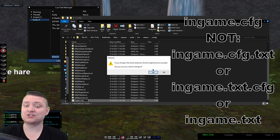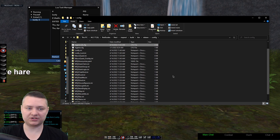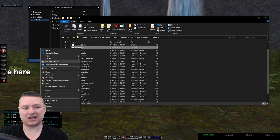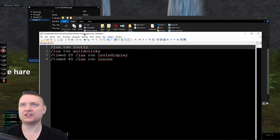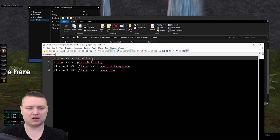When you try to change the file extension it'll warn you — just click Yes. Now I already have one so I'll just show the process. I'm going to edit it in Notepad — you can use VS Code, Notepad++, regular Notepad, whatever you like, as long as it saves with the correct .cfg extension. Let me drag this onto the screen so you can see the in-game.cfg file open in Notepad.